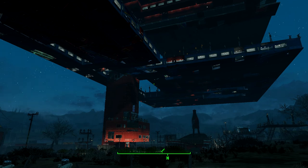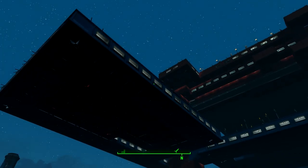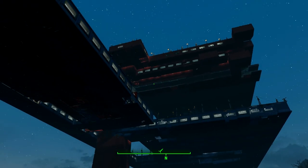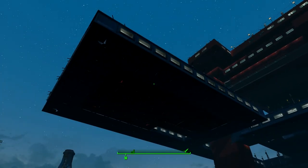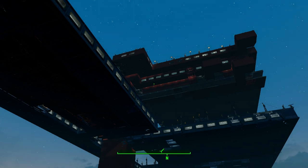There she is — the Nuka World Red Rocket build. One of the reasons I stopped was because it's starting to get a little choppy. I'm only pulling 20 frames per second — there's a lot of frame drop here. This is a little bit more than what the game intended. I've used the settlement size reduction glitch where you take weapons, drop them from your person, and then store them in the workshop — it reduces the size of the settlement even though you didn't actually change anything.